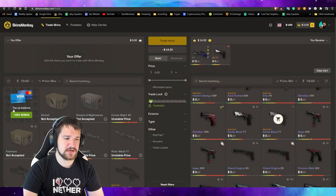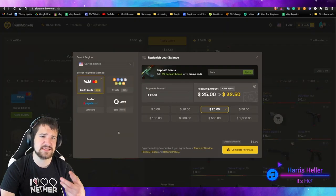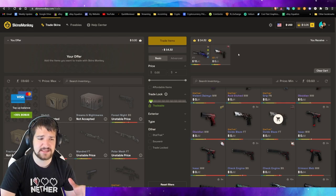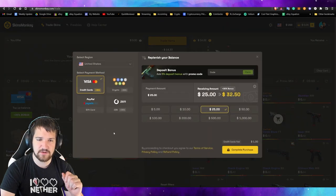You may notice over here it says 'top up your balance' and you get a little bonus. What this means is you're actually going to deposit money into your wallet before purchasing the skins, rather than paying for just the skins itself — you're going to top up your balance. We're going to show you how it works. You can do it with cryptocurrency or with a credit card or MasterCard.